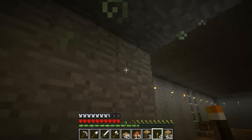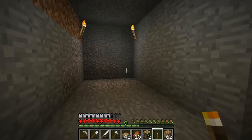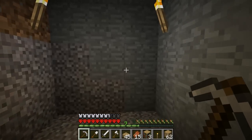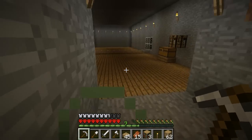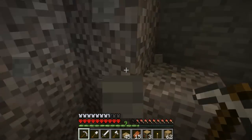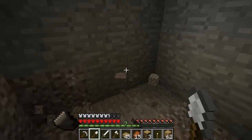All right, let's go like this. I think that's deep enough. So what I'm doing now is just making an enchanting room. I originally had it on this half of the thing but it didn't look very good, so I decided to just build a new one.